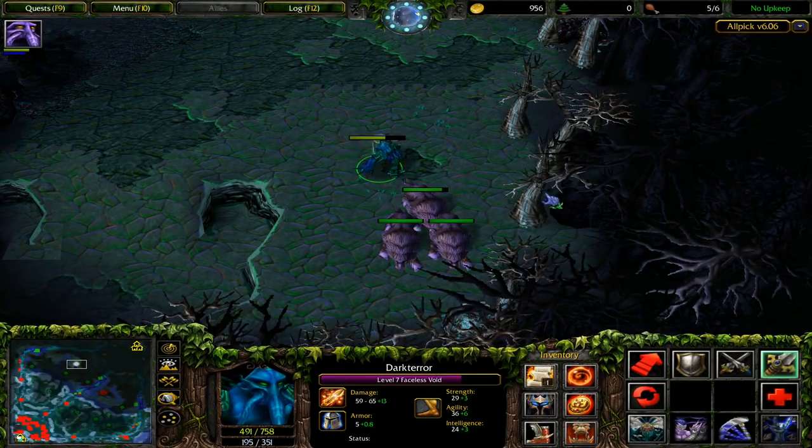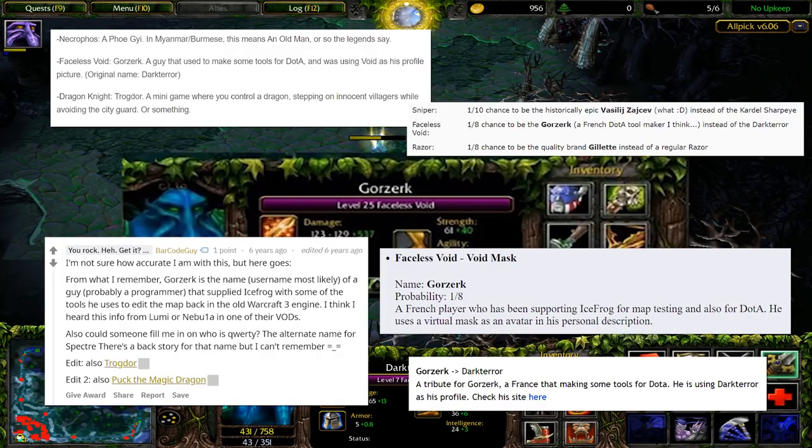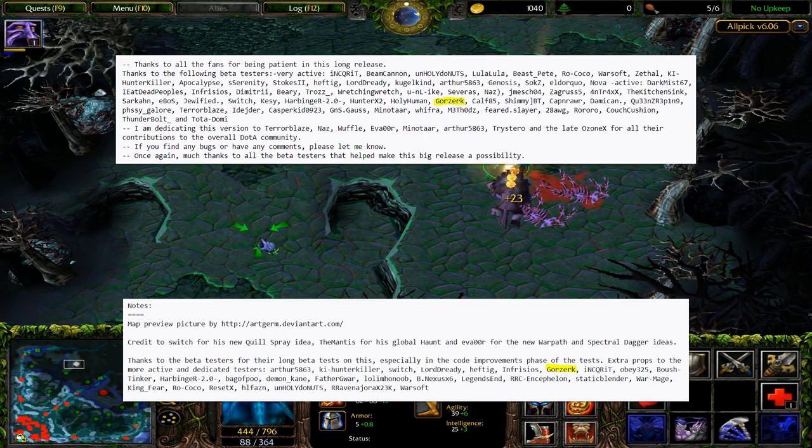On occasion, Void will spawn with the name Gorzerk. From what I've gathered, it seems like Gorzerk was a French playtester who provided IceFrog with map editing tools during the development of Dota. His username also shows up in a lot of the old patch notes, so it seems like this was IceFrog's way of giving the guy a shoutout. If you visit Gorzerk's website, it's a mosaic of his name depicting Thanos — I guess what he was trying to say is that Faceless Void is perfectly balanced.